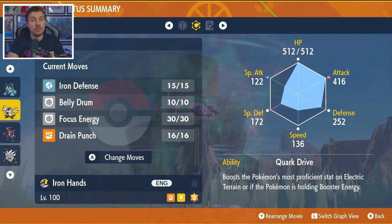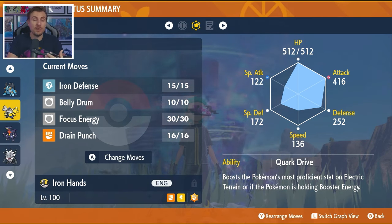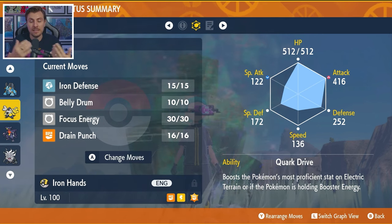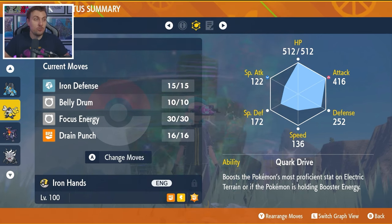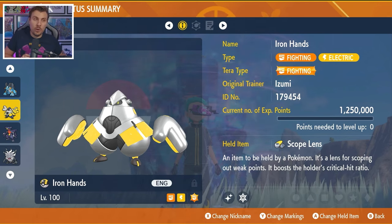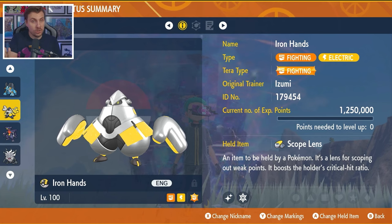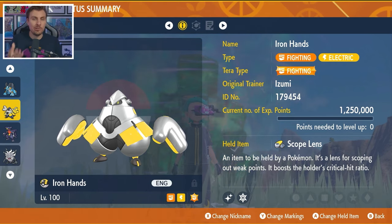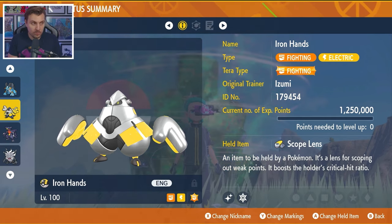The basic premise of this moveset is to go for Focus Energy turn one and chase down our Terastallization as soon as possible, waiting for Infernape to reset our stats. Once that happens, we can get an Iron Defense off, bolster those defenses, take attacks a lot better, and then when we're in a comfortable position go for Belly Drum and spam Drain Punch after we've Terastallized. Because a lot of you already have Iron Hands built for raids, this one might be one to look at initially when the raid goes live.